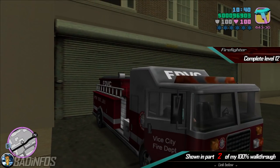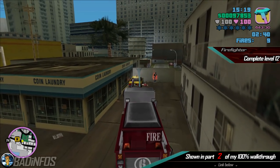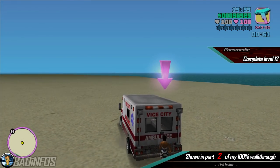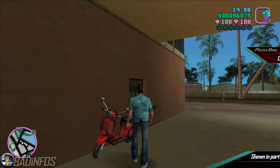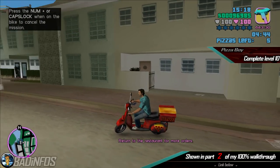The Firefighter mission, initiated by getting into a fire truck — again you need to complete 12 levels in a row. The Paramedic mission in which you need to complete level 12 again in a row. And finally the Pizza Boy mission in which you have to complete level 10 in a row.